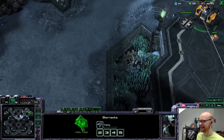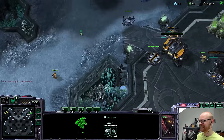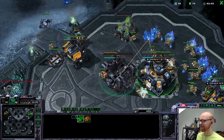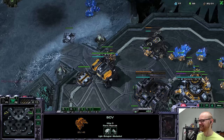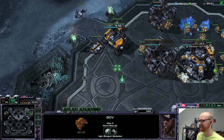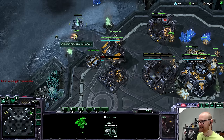The reaper cliff is really far away from the natural so you have to defend both this and that at the same time — it's so far from each other. I keep trying to drop a mule — it's so automatic, I can't stop it. That's one of the best things I did, to unhotkey that stuff. I think I might actually go for a scan instead of a depot here.